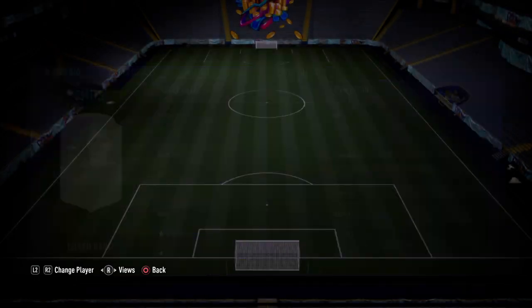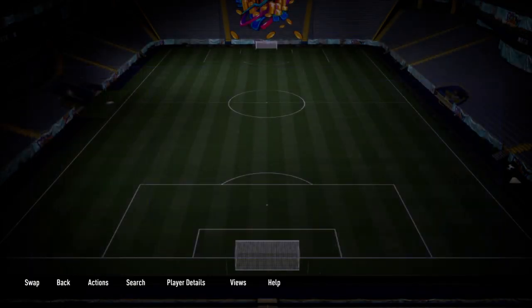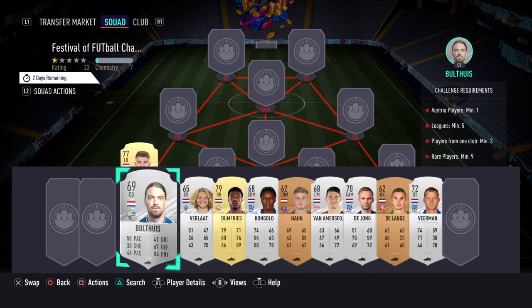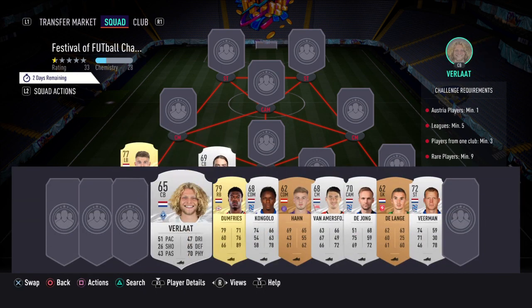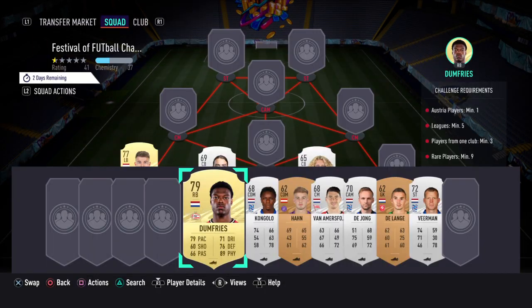So in goal we've got Smits, who is 300. Left-back, we've got Sinkraven, who costs 800, but he's already in the club. Just a wrong position there. Left centre-back, we have Thuis — we said that wrong — but yeah, he's 300. Right centre-back, Velart, who was 350. Right-back, we've gone with Dumfries, who was 900 coins.